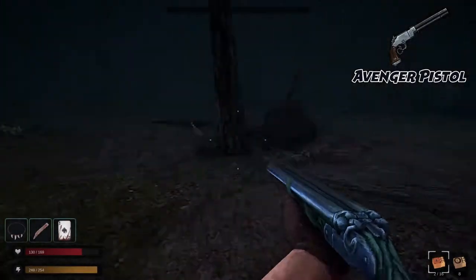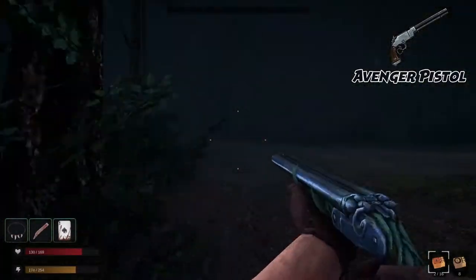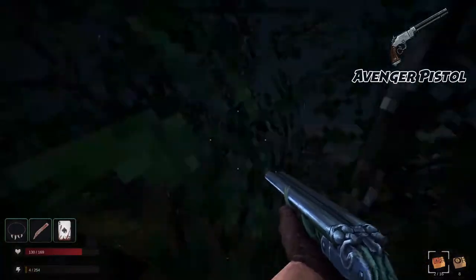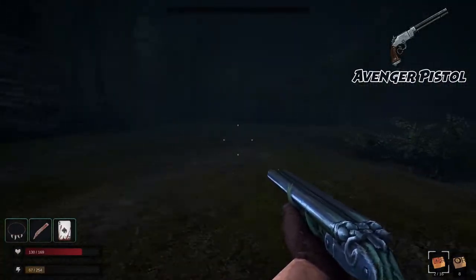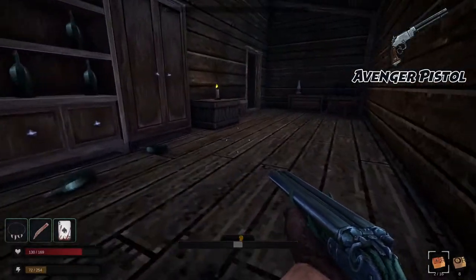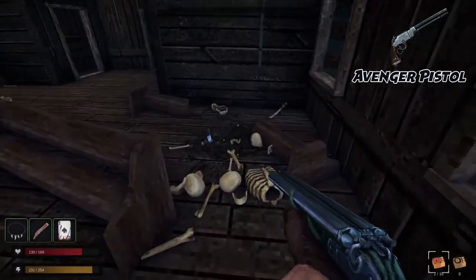The Avenger Pistol can be picked up by heading out that West entrance again and heading to the farm. Take a right, and once there, hug the cliffside to your left until you get to the church building. You will have several cultists to face, but the pistol can be grabbed either on a box in the back room or within the main room in a pile of bones.